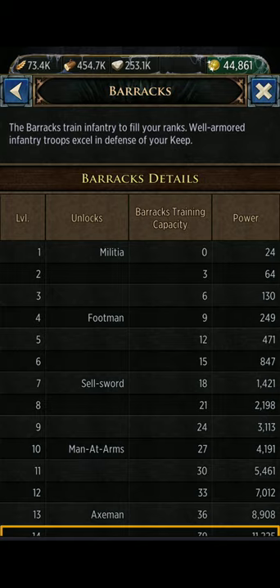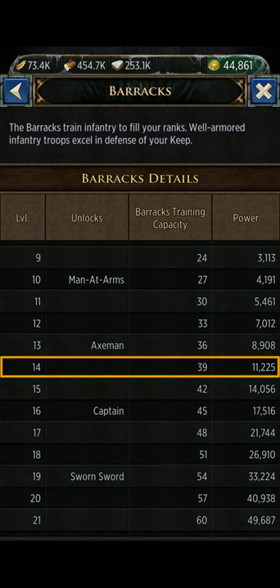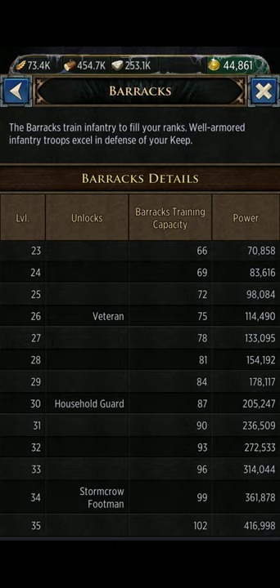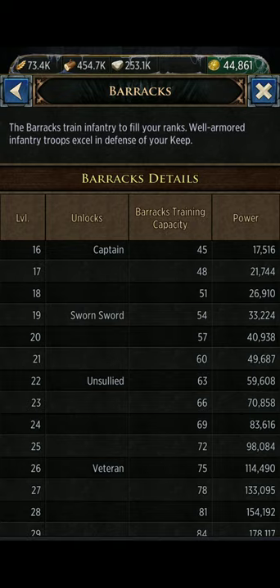You'll really hear players talking about T8, T9, T10, and T11 troops and be really excited about those. Your militia are T1, footmen are T2, sell swords are T3, man-at-arms are T4, axemen are T5, captains T6, sworn swords T7, unsullied are T8, veterans are T9, household guard is T10, and the stormcrow footmen are T11. On the side you'll see the level required — you have to be keep level 30 to upgrade your barracks to level 30 to get T10s unlocked. You've got to be keep level 22 to get your T8 unsullied unlocked.